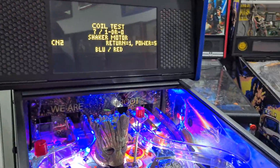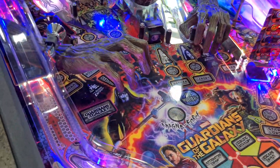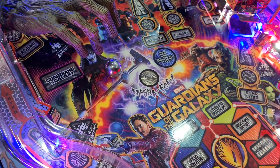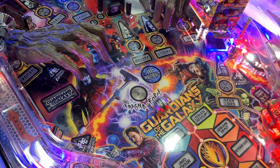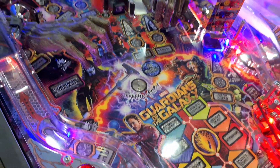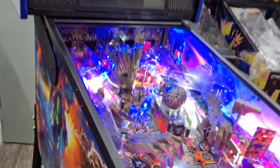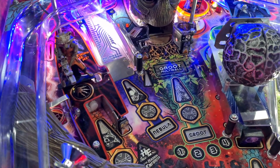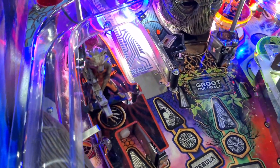Deixa eu demonstrar os ímãs pra você ver como funciona — ela tem três ímãs. Ela desvia o curso da bola. Estou testando um só, mas ela tem três magnetos. Faltou o Rocket, o foguetinho. Vamos lá no Rocket — o movimento do rapaz atirando é um diferencial da Premium para a Pro. Vamos pro gameplay!